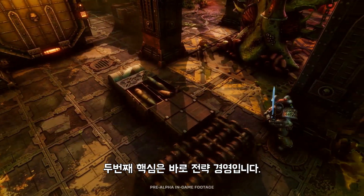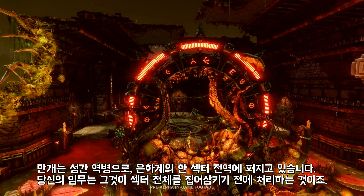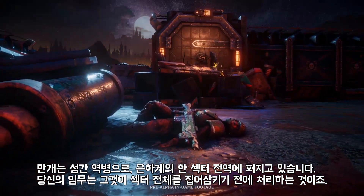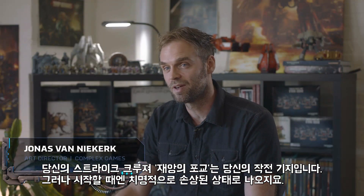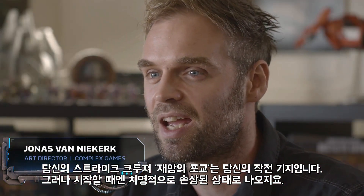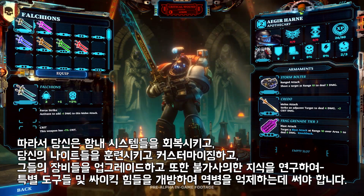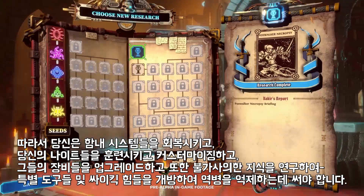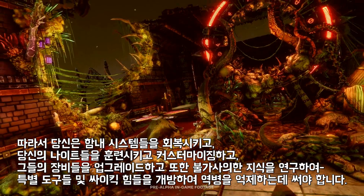The second layer to the game is strategic management. The Bloom is an intergalactic plague spreading through an entire sector of the galaxy, and it's your job to wipe it out before it gets out of control. Your strike cruiser, the Baelphal Edict, is your base of operations, but it begins heavily damaged. You'll have to restore its systems, train and customize your knights, upgrade their equipment, and research arcane knowledge to develop tools and psychic powers to help you contain the plague.